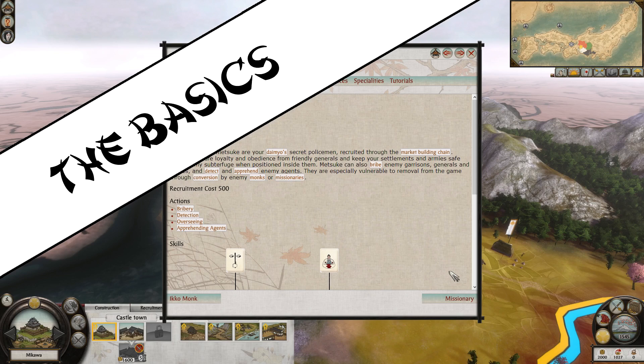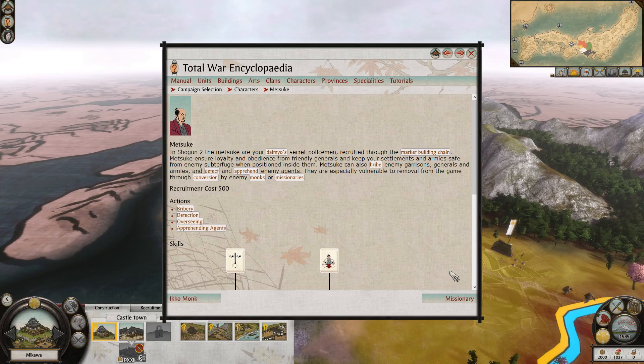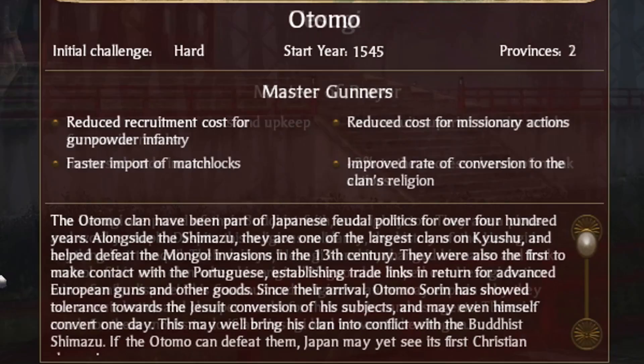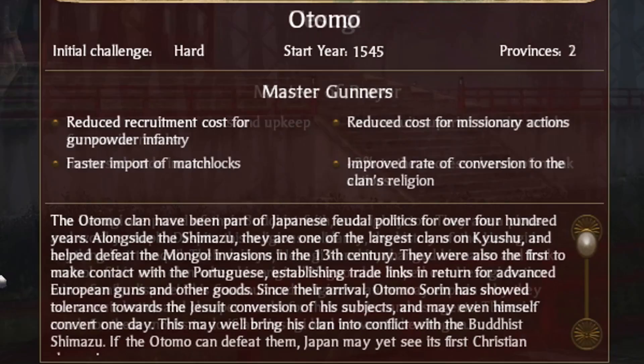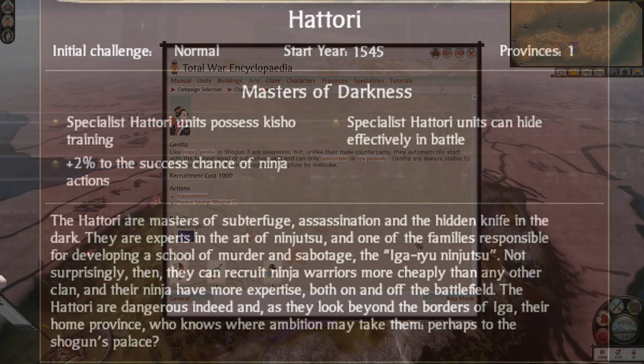Let's start with the basics. There are 3 agent types in Shogun 2. The first agent type is the Metsuke, who is available to every clan except for the Ikkoiki. The Tokugawa gain a plus 2% bonus to all Metsuke actions. The second agent type is the Monk, of which there are 3 versions: the regular Buddhist monk available to all clans except the Ikkoiki and Otomo, the Ikko monk available exclusively to the Ikkoiki, and the Missionary available to the Otomo and any clan that converts to Christianity. The Yusugi have a plus 2% bonus to all Monk actions and the Otomo have a reduced cost for missionary actions. The third agent type is the Ninja and their more specialized female version, the Geisha, which is much harder to obtain in a campaign. Both are available to every clan. The Hattori have a plus 2% bonus to all Ninja actions.